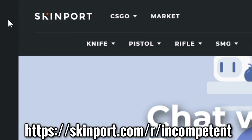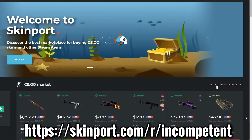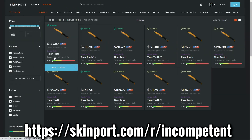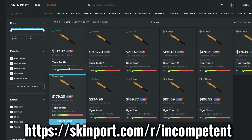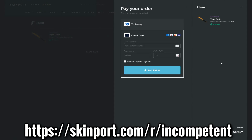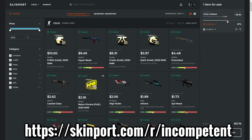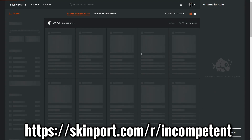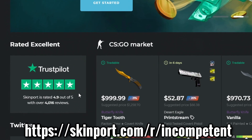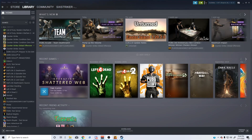Skinport is a fast, smooth, and secure skin marketplace made in Germany where you can buy and sell your CSGO skins for real money. There are over 150,000 skins available, and they're cheaper than the Steam market. Buying is easy — just click, add to cart, no hidden fees. Selling has a fee as low as 6% for items over $1,000. Money goes straight to your bank. Skinport has a 4.9 out of 5 rating on Trustpilot — link in the description.